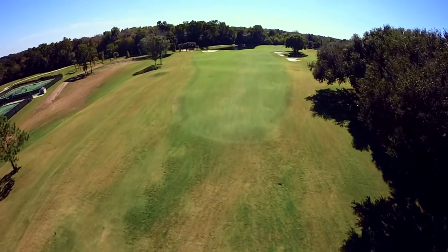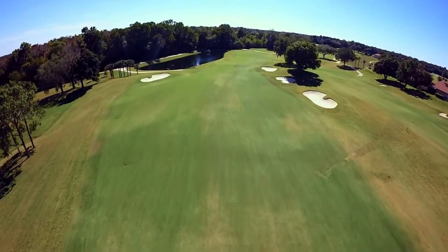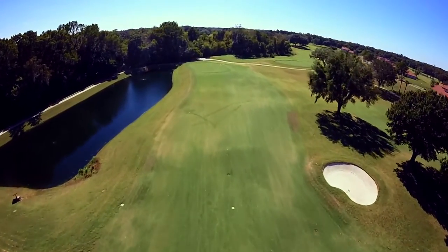If you choose the draw route, you will be hitting into a narrower landing zone with bunkers on the right and a runoff area on the left that will throw the ball down towards the water hazard. Landing short of the green often leads to the uphill slope killing the ball's momentum, and to compound the complexity of this approach, the green slopes from front to back.